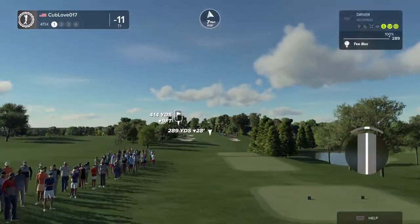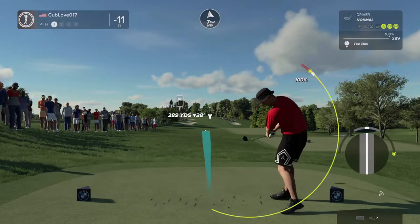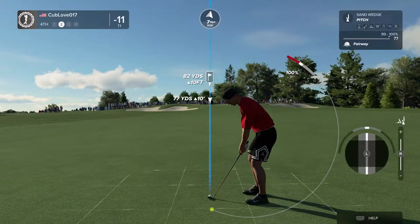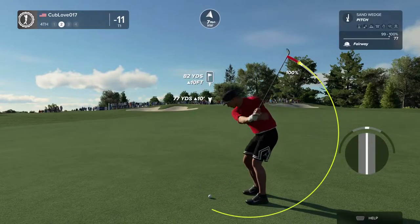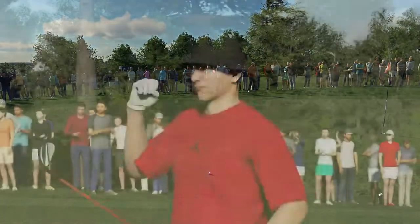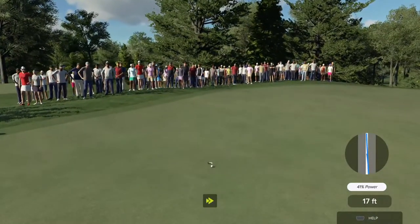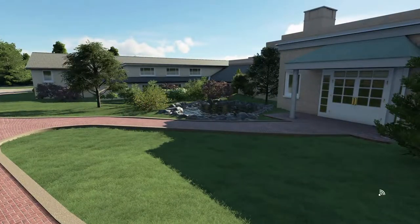You've got a par four in front of you. Looking good off the tee. Okay, second shot here on the fourth. Yep, that's gonna do — 18 feet to go. It's heading towards the hole but there's not enough mustard on that one. You're currently sitting at 11 under.